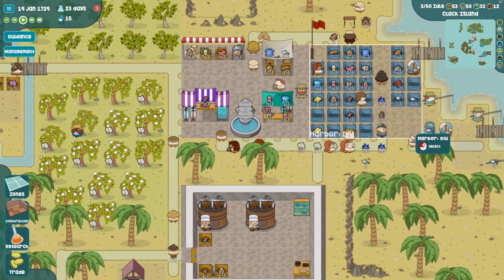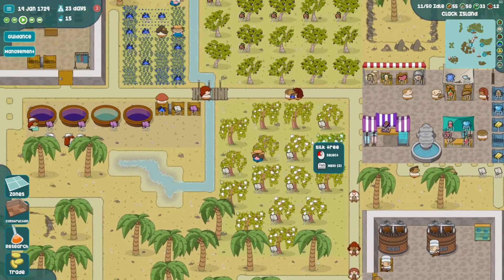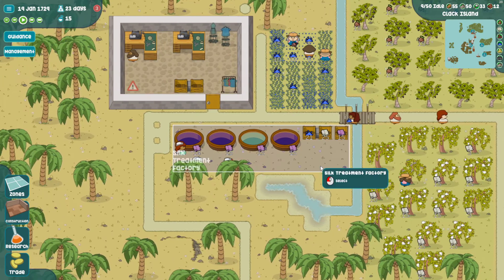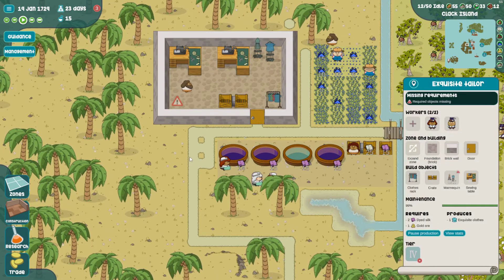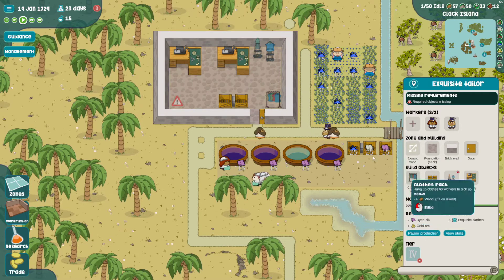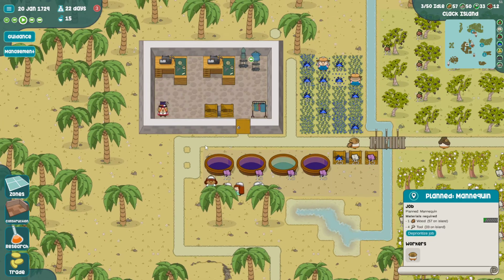These guys are going crazy on the chocolate. All right - here we go, we are ready to put some people to work. What is it missing? Oh, the mannequin hasn't been built yet. Somebody build this please.